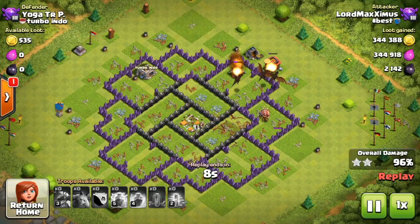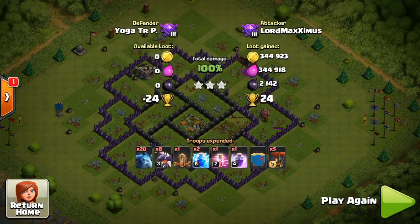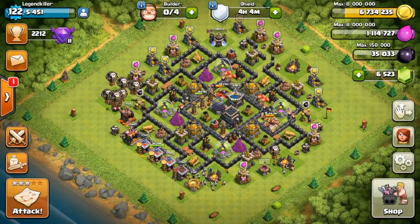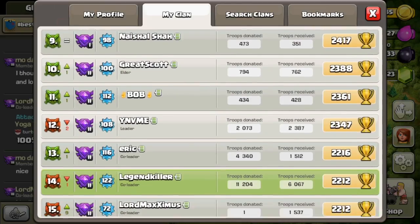This is certainly very profitable, especially if you have dark elixir upgrades left like I do. I still have four levels left on my King, plus levels on my Golems, Valkyries, dark spells, and Minions. As you can see here, you are actually going to gain some pretty nice dark elixir, so that's a very good thing.